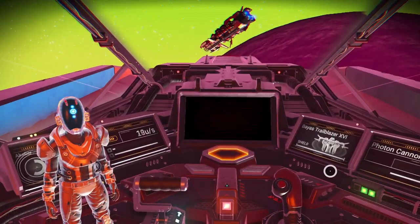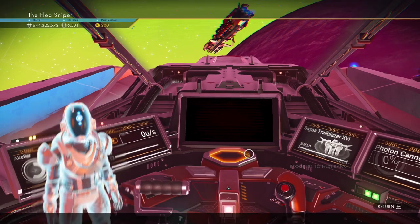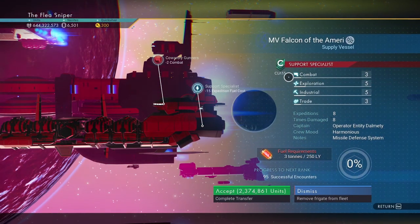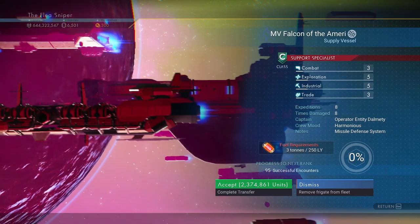Click on your starship communicator. He's going to say 'Hey, you want to expand your fleet? Why don't you look at my ship?' So we look at his ship — he's a class C support supply vessel. We might as well go ahead and purchase this ship, so we're going to purchase it.